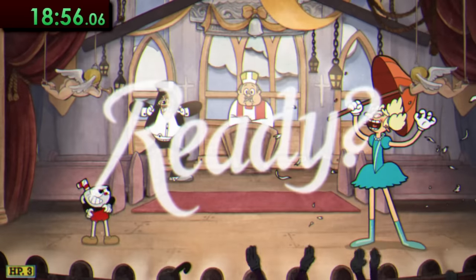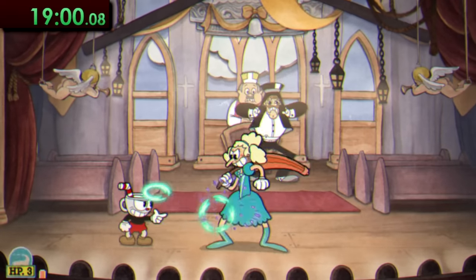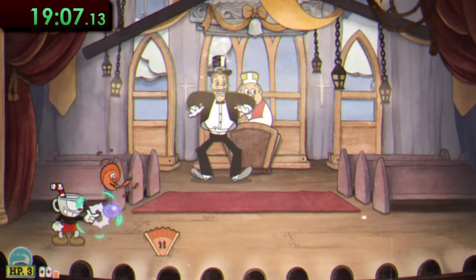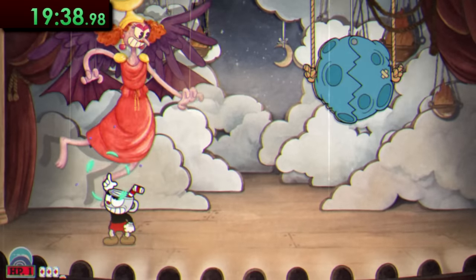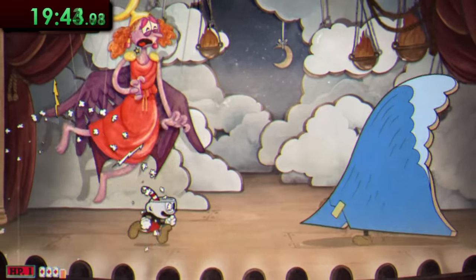Next we've got Sally Stageplay, and this fight is honestly just as easy as Goopy from earlier. Just gotta track her when she jumps around, but she stays put several times so you can lay down lots of damage, especially in the orphanage section. Save as many EX attacks for the last phase as you can — if you blast her fast enough, you can actually defeat her before her meteor and wave attack can even happen.